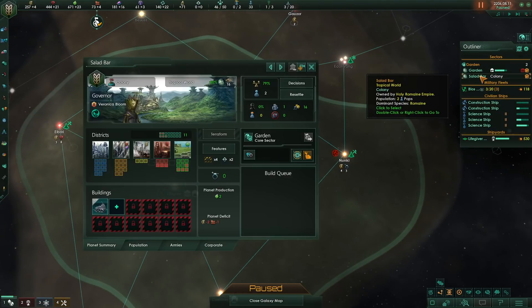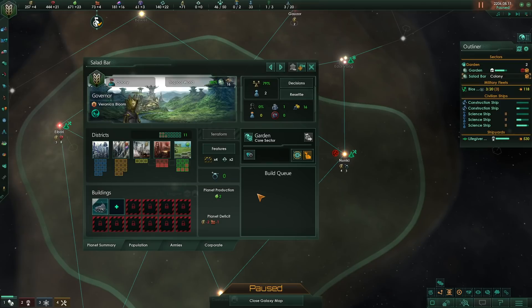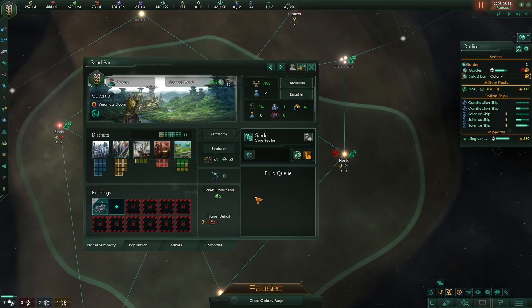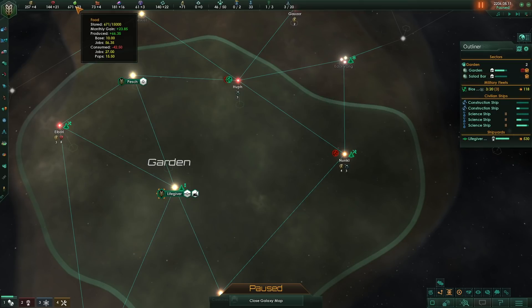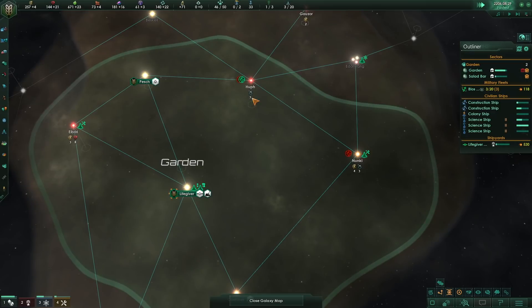I guess we'll hook this up. Salad bar, you are going to be building pretty soon. You have a lot of agricultural district capacity. I think you are going to be a farming world, which might seem silly because our population only needs half as much food. That is true, but our alloys come from plants, so we are going to appreciate a fair amount of farming. I think I'm going to plop this down right away because, as soon as it grows, it is going to need some job slots and it's going to need some housing soon. We do have a farming surplus right now, but I think that is going to go away pretty quick once we get the alloy foundries, which I might be building fairly soon.